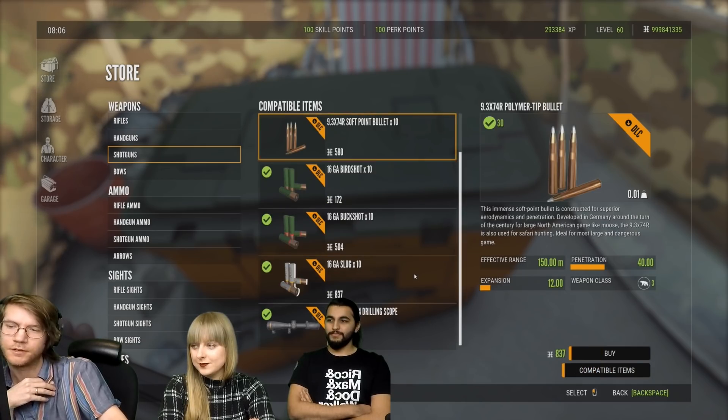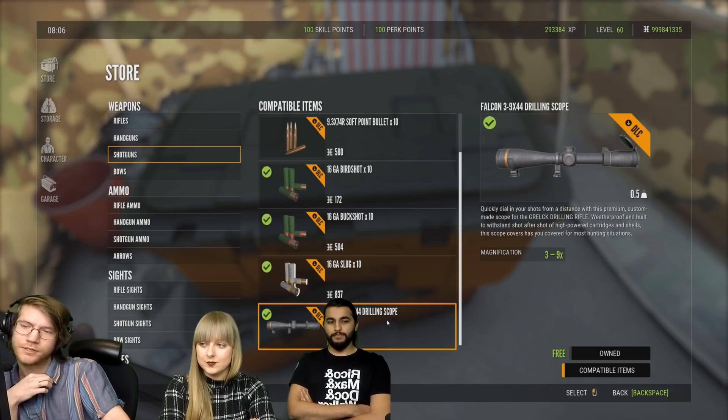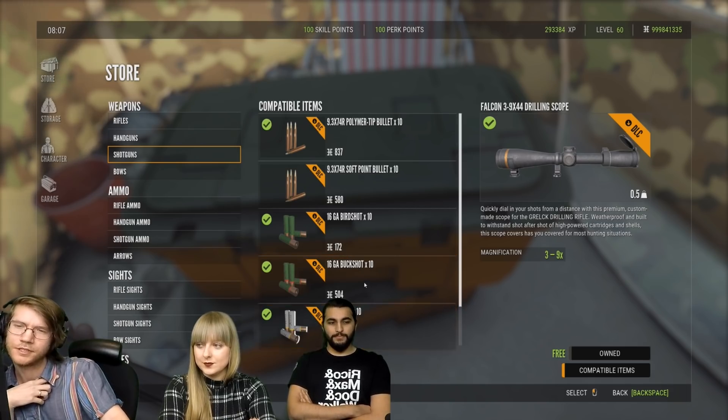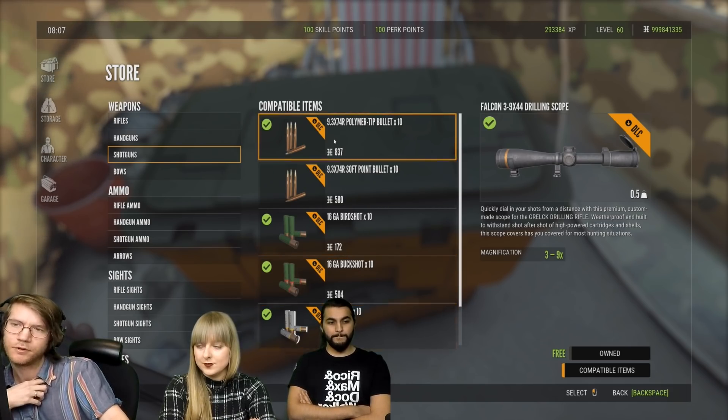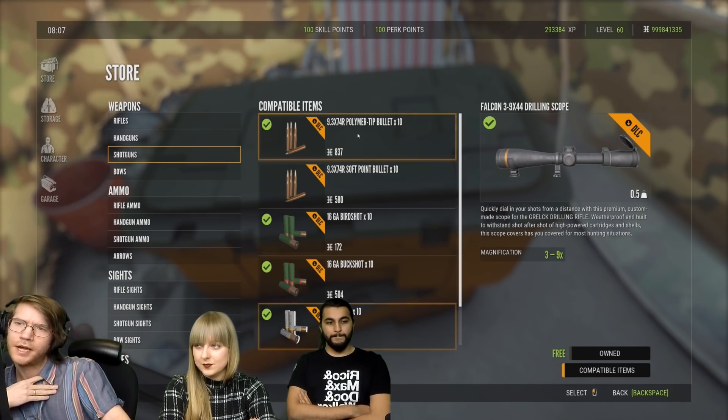It is going to be a weapon class 3 weapon, and it's getting its own scope: the Falcon Drilling Scope. You can get softpoints and polymer-tipped bullets for the rifle barrel, and birdshots, buckshot, and slugs for the shotgun barrels.